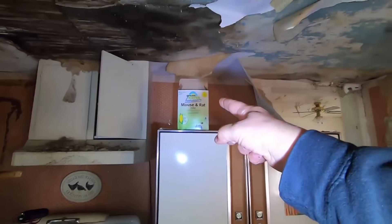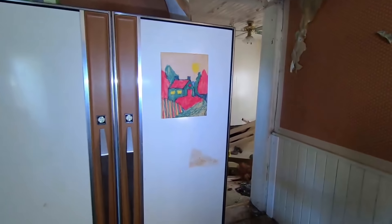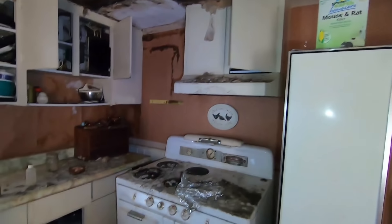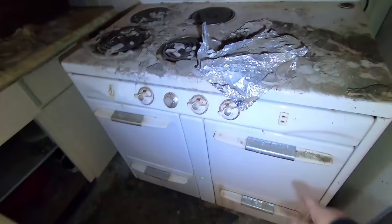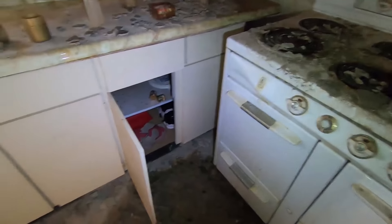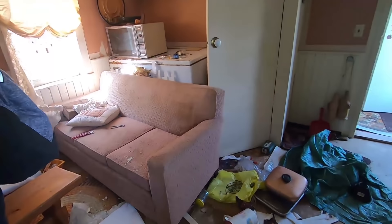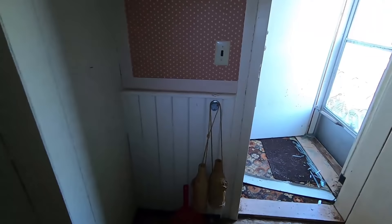Mouse and rat killer. Oh look, there's kids' drawings left on the fridge - wow, that's crazy. Even the knobs - look at this - they've got the two-prong plug right here. That's pretty cool. It sucks that we can't walk into the main other room, but you know, it is what it is. How far are the stairs? We'd have to go to the other door on the other side. It just doesn't seem safe.